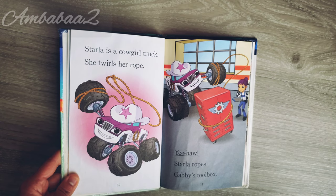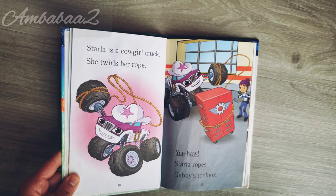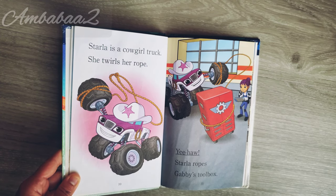Starla is a cowgirl truck. She twirls her rope. Yee-haw! Starla ropes Gabby's toolbox.